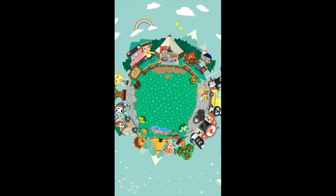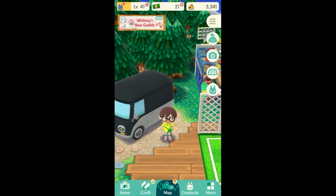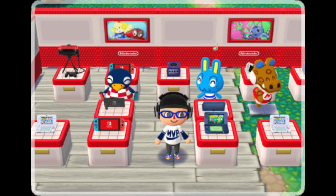Number 6: Animal Crossing Pocket Camp is a game that lets you use clothes and furniture with multiple events to keep you playing.